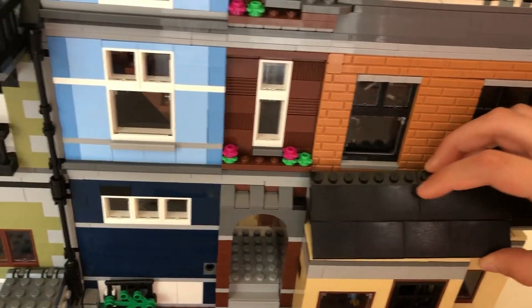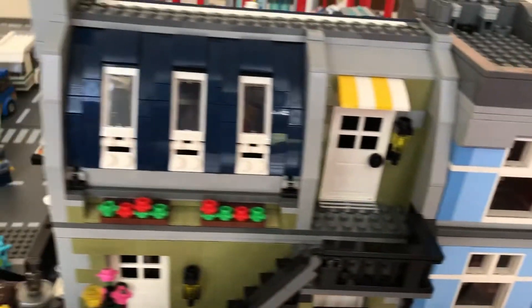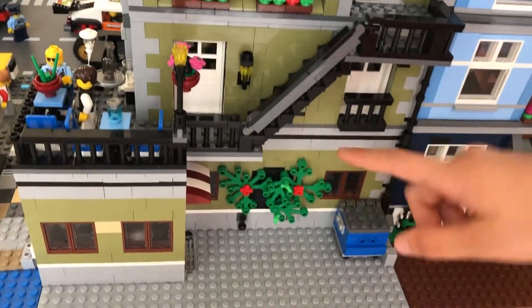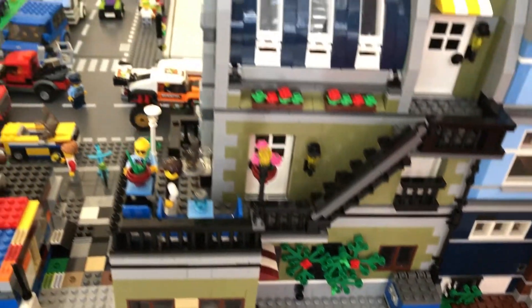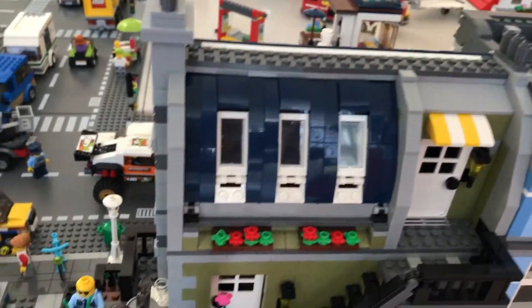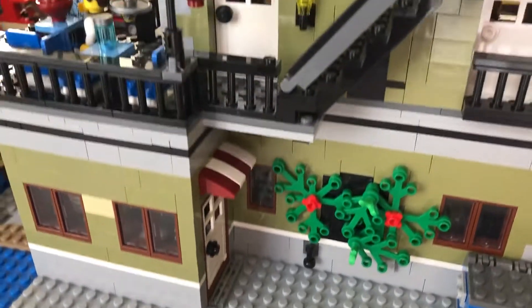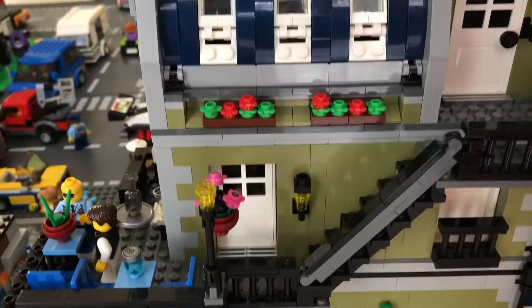Now I'm going to show you the Paris restaurant in the back. It has a porch, a dumpster, a staircase, and a way to get to the restaurant — just like an employee entrance. We don't want people walking in the back of the door.